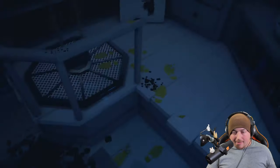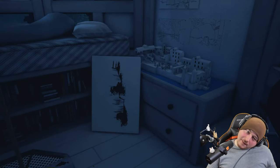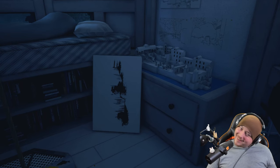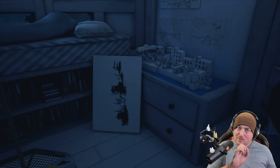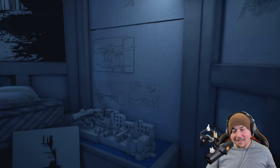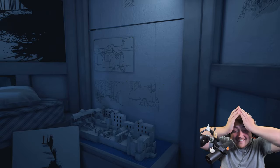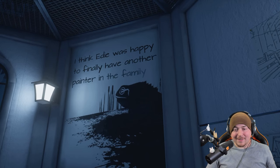Just like the time he came to that world. Look at that — it's like painting in the game. I didn't realize what I was looking at when I saw this before, but that's how you interact with the game: you shoot the plants, paint splatters, it's around geometry, and that's the whole concept. That's what that painting represents now. I think Edie was happy to finally have another painter in the family.